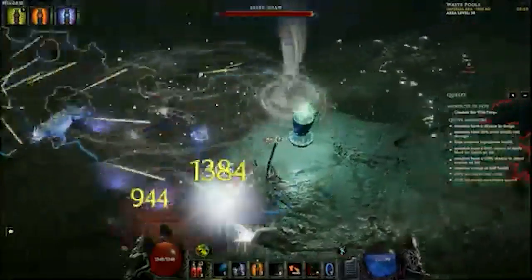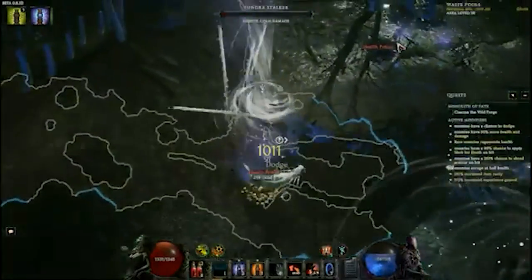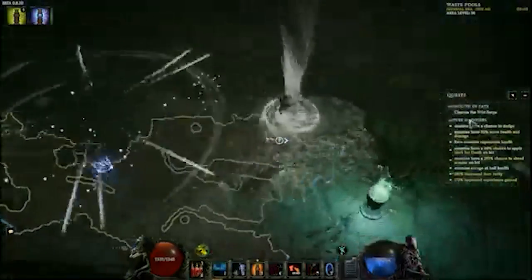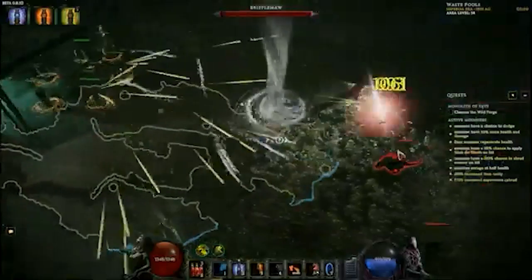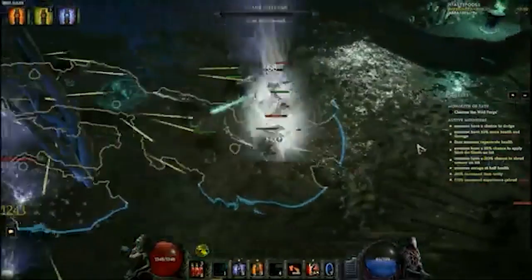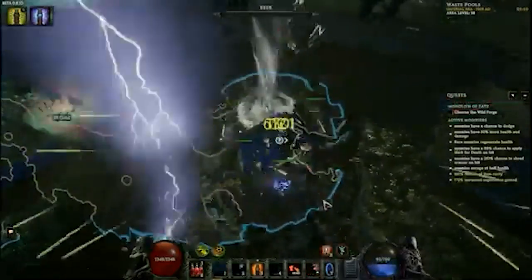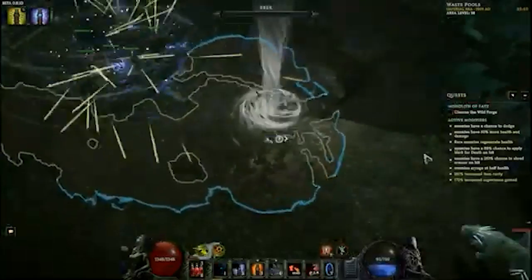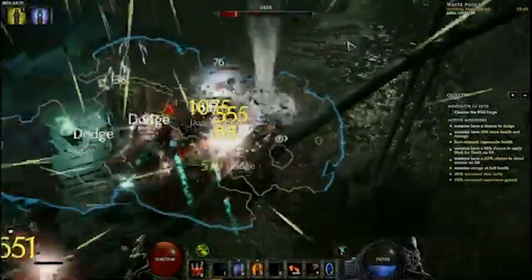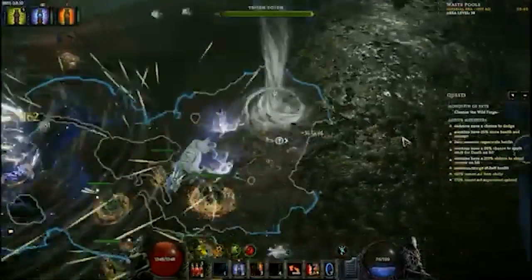The cone is assisting here. Usually you wouldn't take that node because you can't shotgun, but in this special case where he's trying to plaster the entire screen with totems, it actually works because it leads to a lot of clear. This build actually has a lot more clear than I thought it would — just throw down some thorn totems and the whole screen is cleared. Need single target? Throw down a frenzy totem or a storm totem. Absolutely amazing.